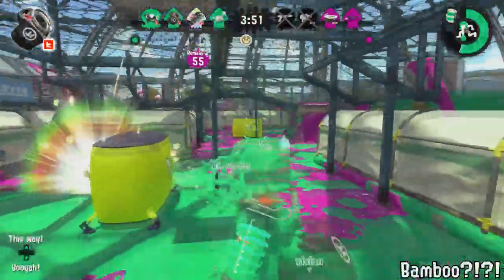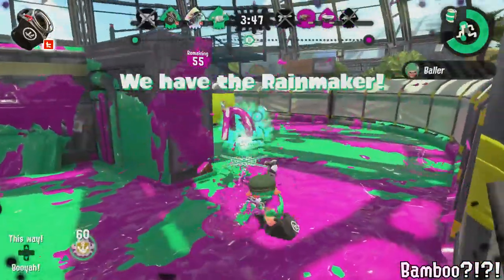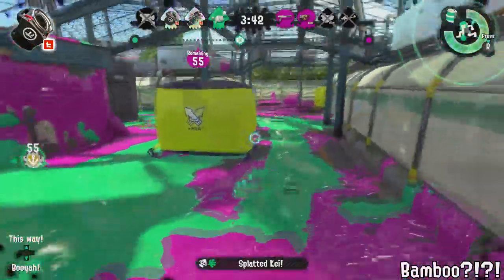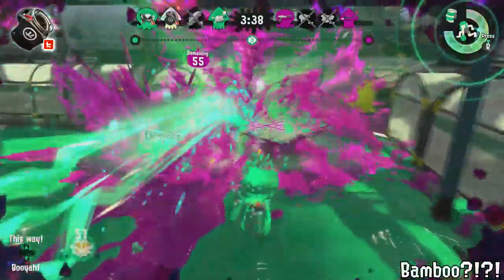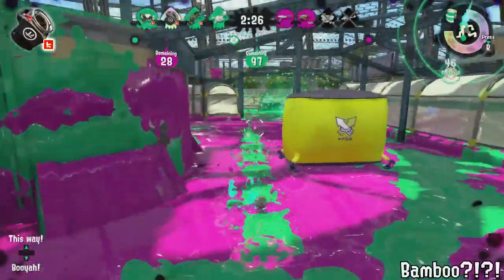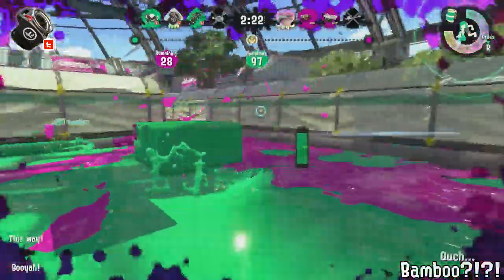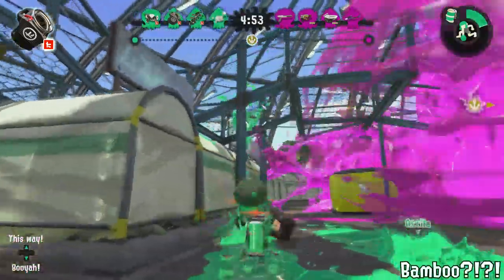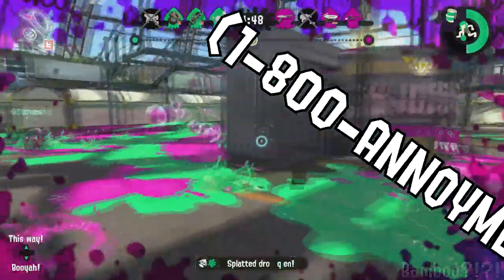Have you ever wanted a weapon where you just throw fizzy bombs and have a main weapon that has a two-shot kill? Well, my friend, we found the weapon for you. The Kensa Sloshing Machine is the bestest weapon out there. You can just eat any enemy farther than the actual weapon, and then you can use Splashdown to take care of anybody nearby. It's the perfect panic weapon. Just call this number 1-800-2-666-963, and you'll be all good to go.